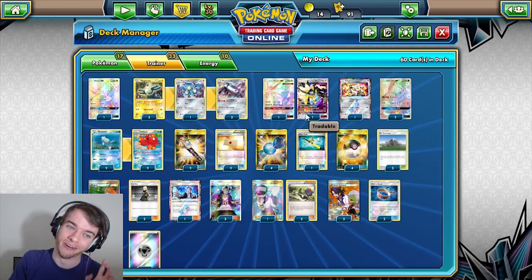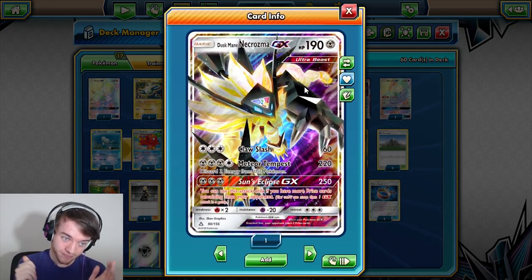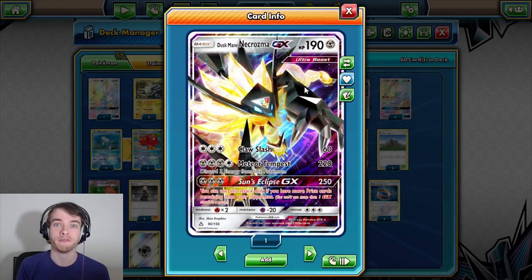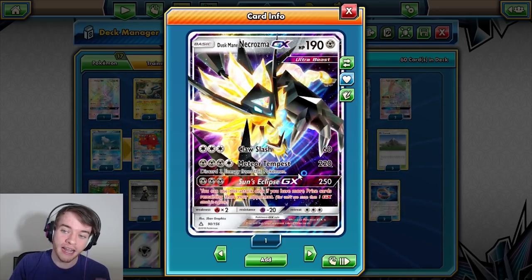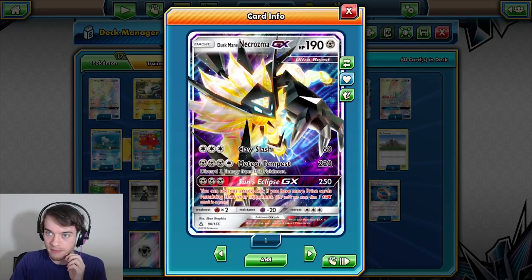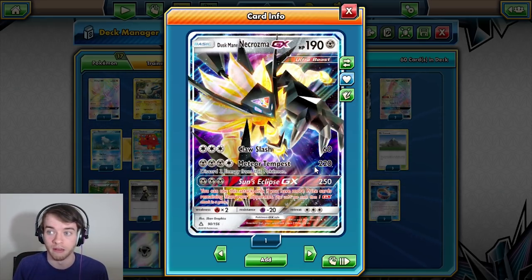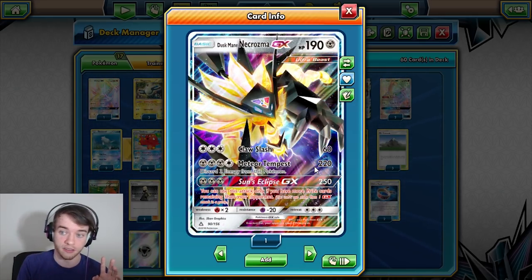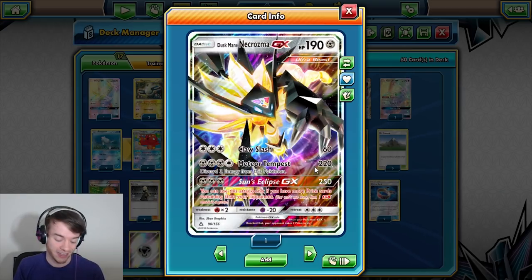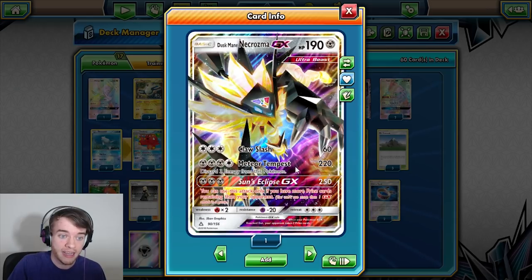Magnezone Dusk Mane Necrozma. Dusk Mane Necrozma is the attacker we needed for Metal — 100%. 220 damage knocks out the majority, not everything, but a lot. 220 knocks out most things, not everything. It doesn't knock out Solgaleo GX, it doesn't knock out Lunala GX, it doesn't knock out Decidueye — those are the three main ones. Gardevoir is 230 HP but it hits for weakness, so it's knocking out Gardevoir. It's just a really good attacker.